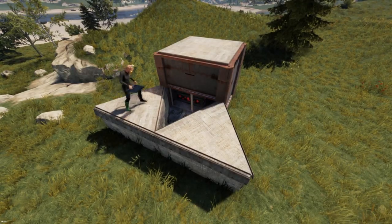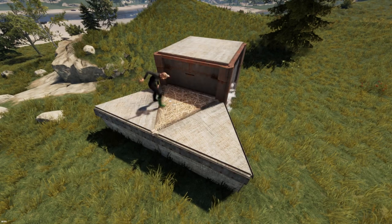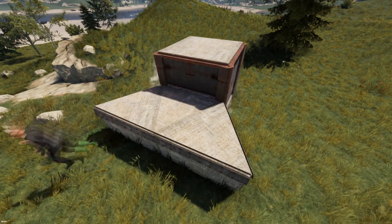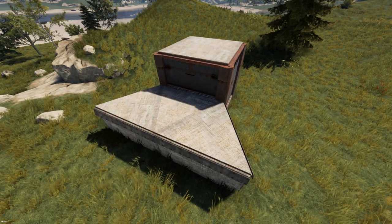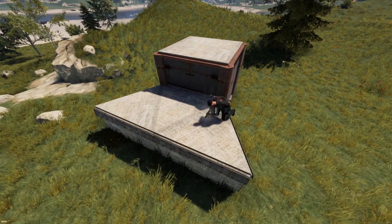Stability bunkers are a great way of adding offline raid protection, in particular to smaller bases. However, many of the designs derived from this popular stem have one major weakness: the foundations of the bunkers are exposed.